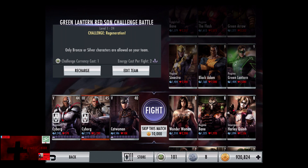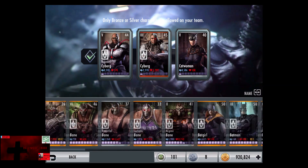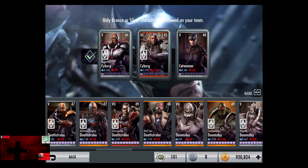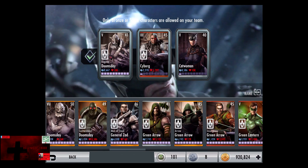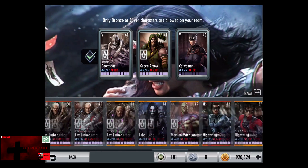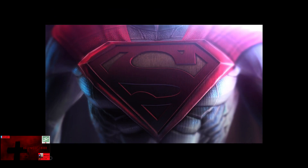In the eighth matchup we have Challenge Regeneration, going up against Wonder Woman, Regime Bane, and Insurgency Harley Quinn. Cards gain a level of 8, and we're going to have to make a second roster change — we're going to try to find some easier cards to use. We're going to put in Regime's Doomsday, Green Arrow, and Regime's Nightwing. Skip the match, 10,000 credits.